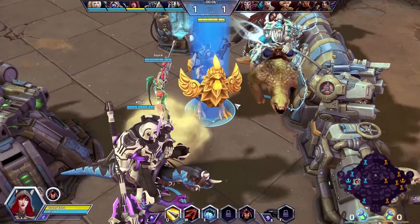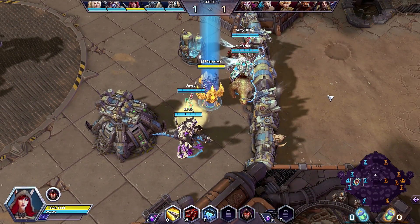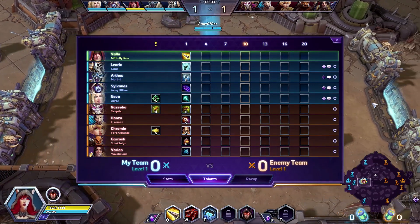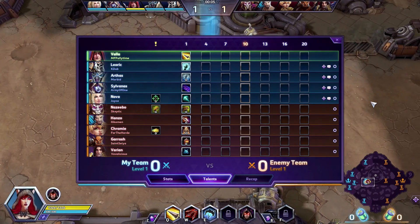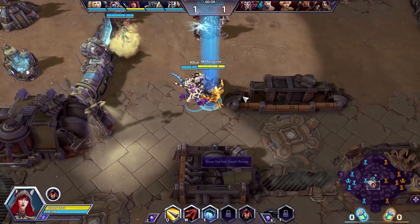We could probably kill a boss with it at some point — I've never tried, but let's give it a go. The friendly team: Valla, Leoric, Arthas, Minethil, Sylvanas, and Nova. The enemy team: Naz'ebo, Bo, Hanzo, Chromie, Garrosh, and Varian.